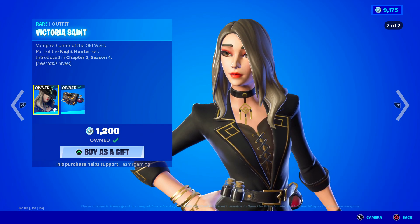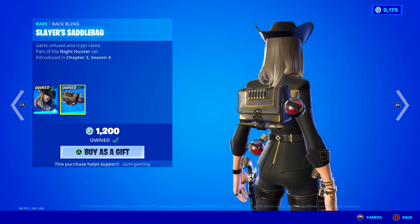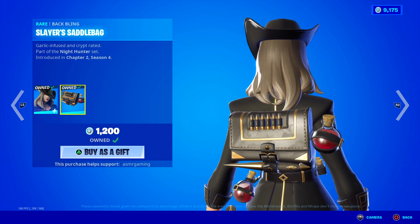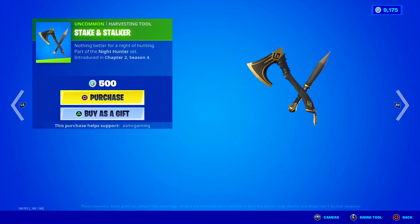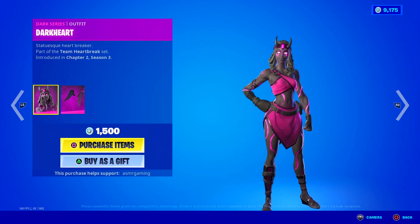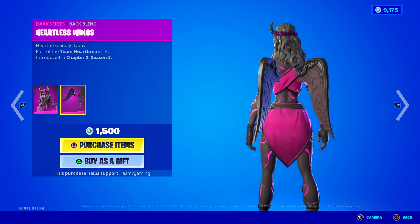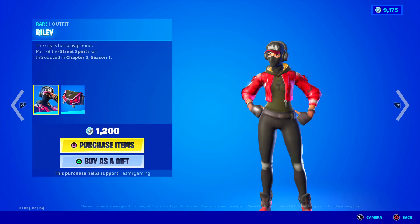Victoria Saint is like a vampire hunter — Vampire Hunter of the Old West. She comes with the Slayer's Saddleback back bling. I like the potions and stuff on that. Garlic infused and crypt rated. Good skin — I recommend Victoria Saint. The Stake and Stalker harvesting tool has a nice sound to it. Nothing better for a night of hunting. Dark Heart has returned — Statuesque Heartbreaker — with the Heartless Wings back bling. Heartbreakingly flappy. That's such a weird description.